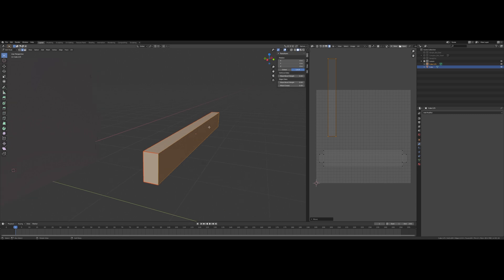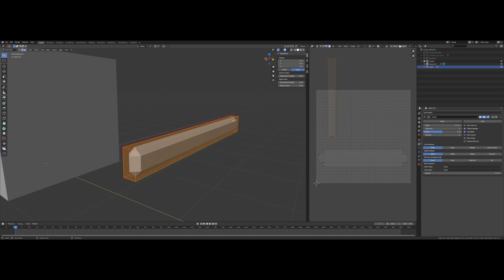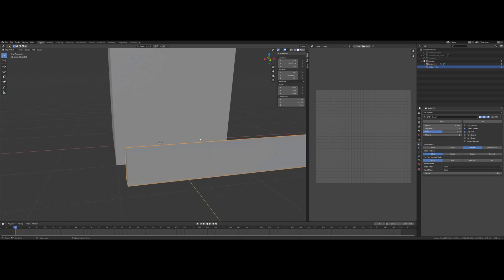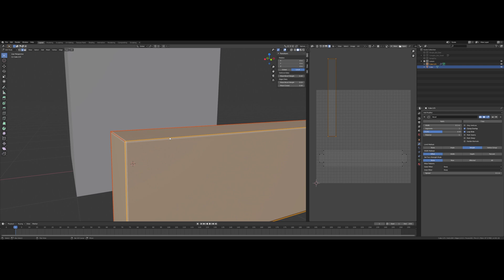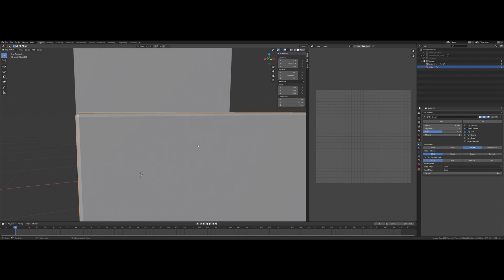Once we have that, we're going to add a bevel modifier and change the limit method to weight, then increase the bevel weight to something small like 0.03.